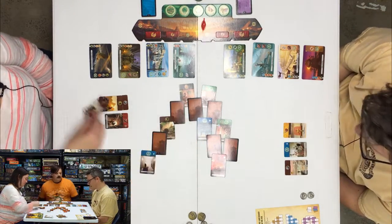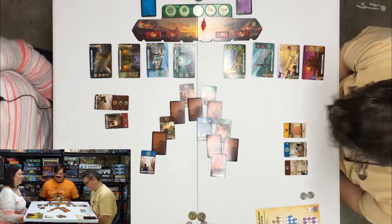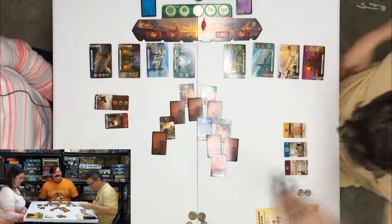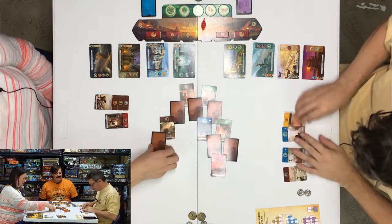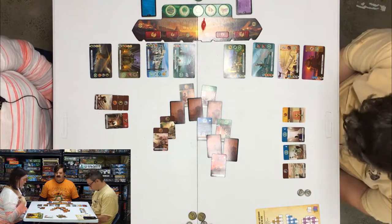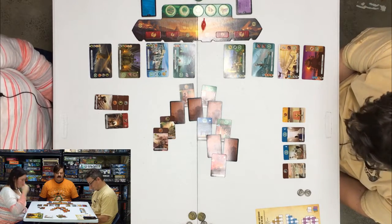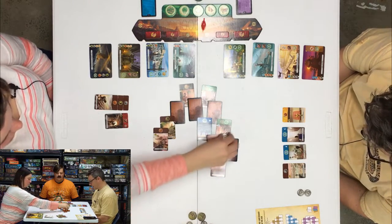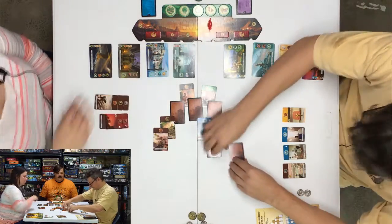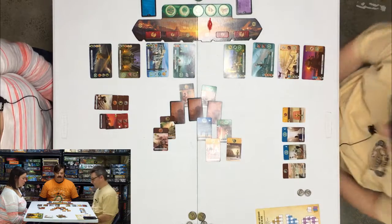I am going to buy the clay reserve. I'm going to buy the clay pool. I'll buy the altar for free — this turns over. More clay — I don't think I really need any more clay, so I'll buy more conflict. Love me some military. That is my wheelhouse.